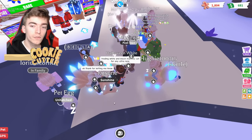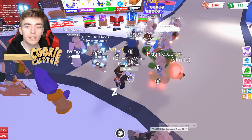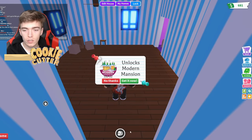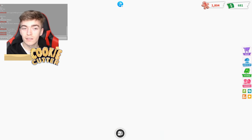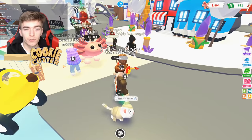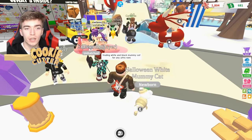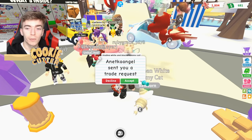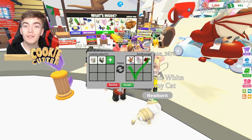Once you've done a bunch of trades in a server and met all the players, you want to change to a different server. To do so, simply close down your Roblox application and press play on Adopt Me again, then teleport back to the gifts display. You'll be with a bunch of different players who have never met you before and can find different trades. By switching servers regularly it gives you a better chance of finding the trade you're after, as one server might have a really good offer compared to another.